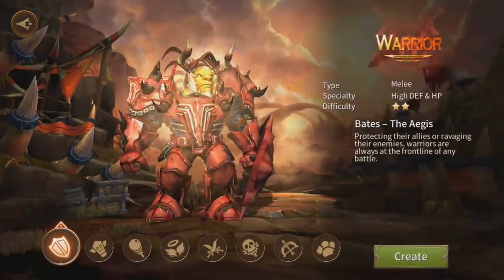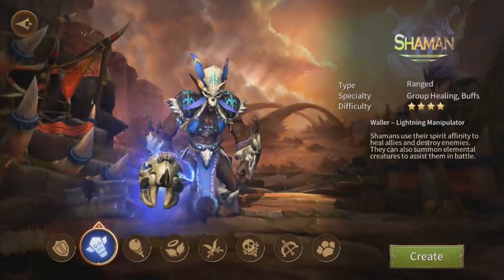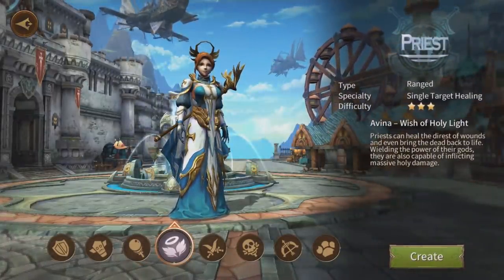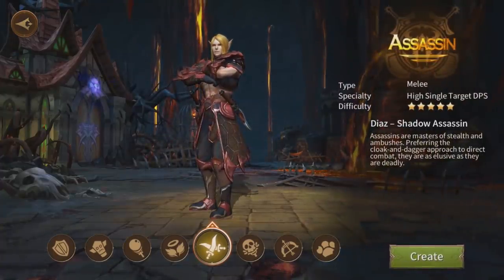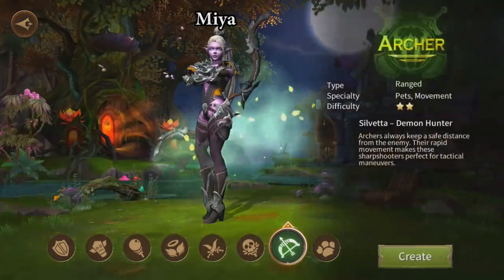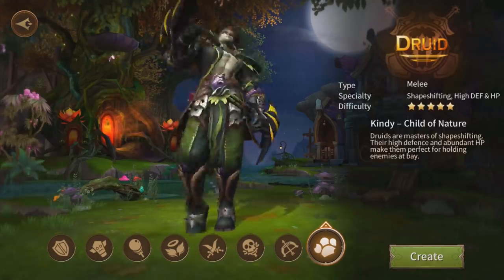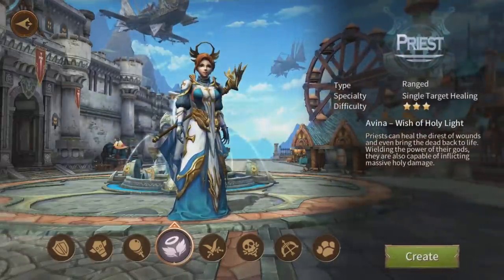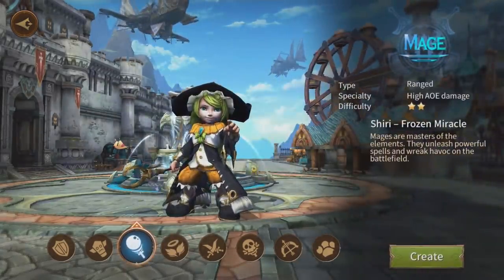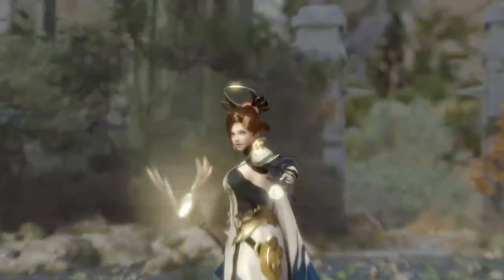For starters, you have 8 classes to choose from: Warrior, Shaman, Mage, Priest, Assassin, Witch, Archer, and Druid. And of course, you already know which class I'm going to choose — Priest. Just kidding, of course Mage. But honestly, I wanted the Priest. After I saw the cinematic trailer, I kind of fell for her.